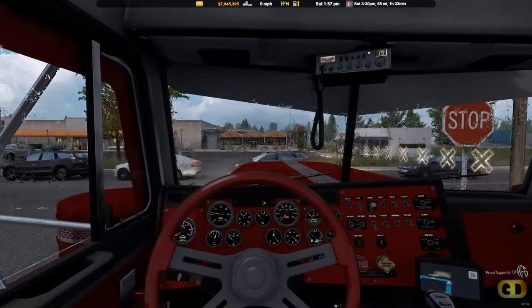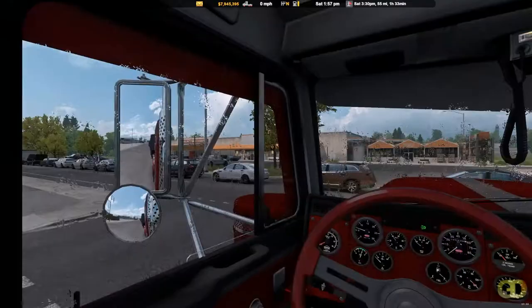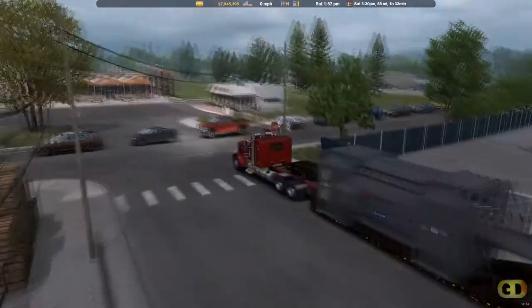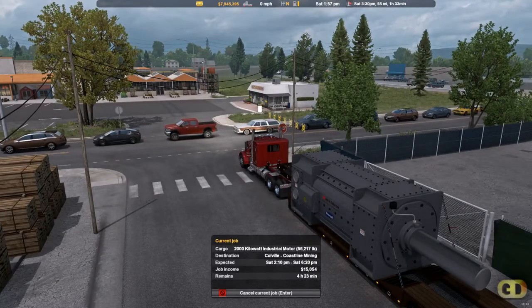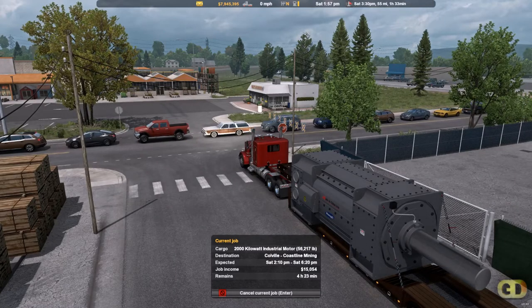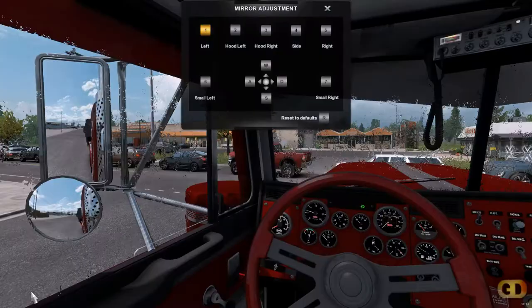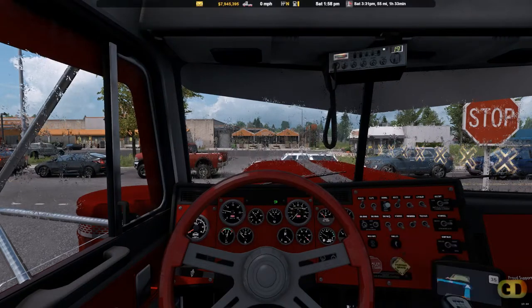We're driving a P379, extended — the 3XX version. We're hauling a 2,000 kilowatt industrial motor. We're going to be taking it to the Colville Coastline Mining, which isn't that far away, if we can get out of here.